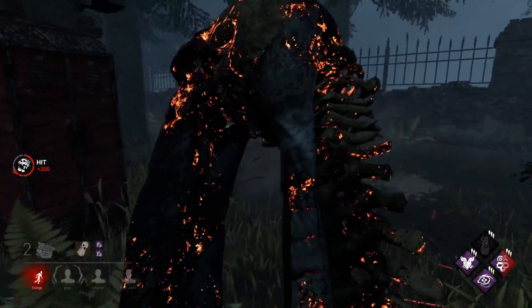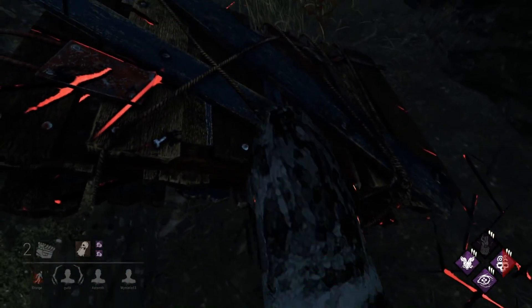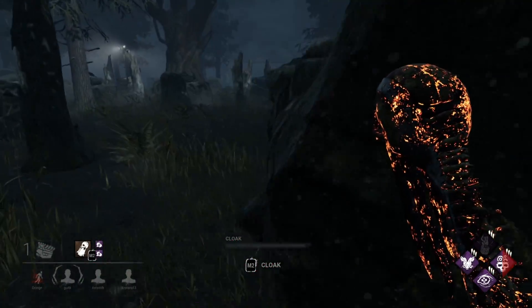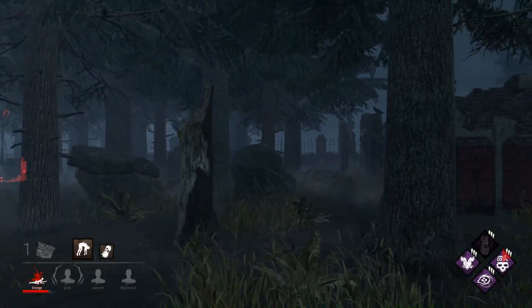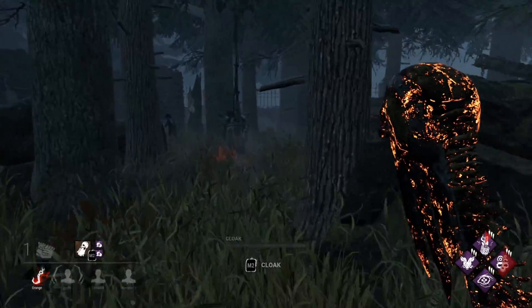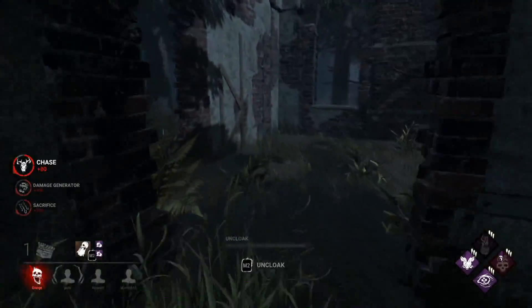She's doing the 'throw every single pallet and run super far away from the gens' strat — pretty simple but pretty effective. If you just hold W far away from everything that's relevant it makes it pretty hard to want to chase you. I'll get this Jeff instead — I can kick this gen because he's zoning himself into a corner. Easy kick. They might finish that gen though — I have to hook him and get back there ASAP. They probably actually have it done.